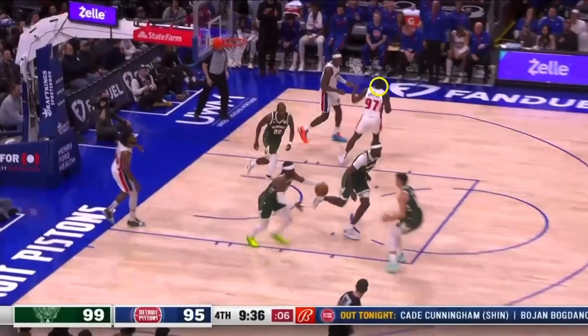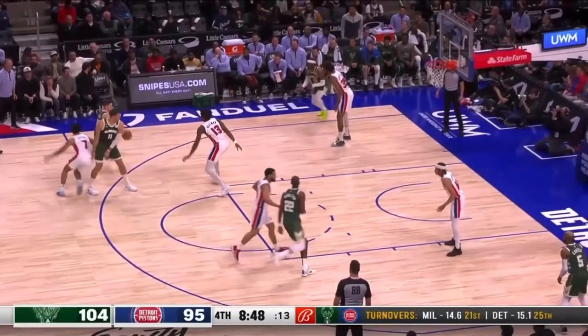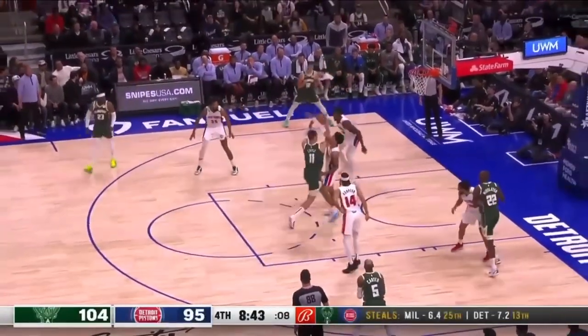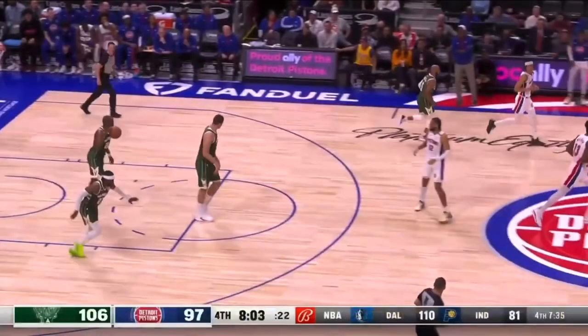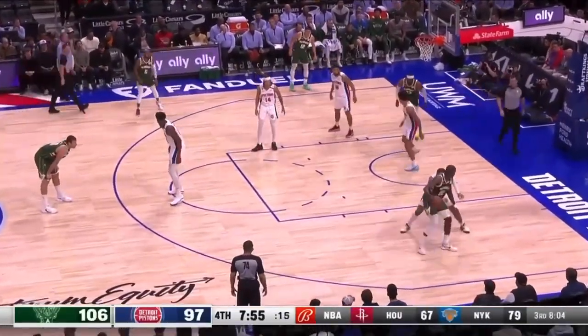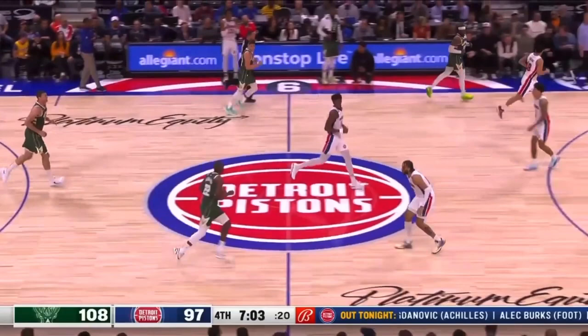Could there be some effort from this Pistons player sprinting back in transition? Are you kidding me? James Wiseman has got to get up and guard the ball — be in a defensive stance with your feet set so you can guard the ball and then rotate back to Brooke Lopez. All you're doing is backpedaling. This is the kind of effort level that will get you destroyed against Chris Middleton. You must sprint back, get your feet set, be in a defensive stance. And what is Killian Hayes doing? Get over here, get your feet set, get in a defensive stance. This is so ridiculous to watch.